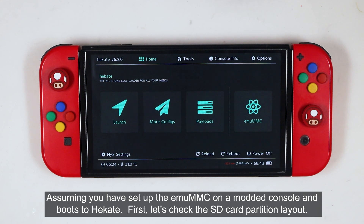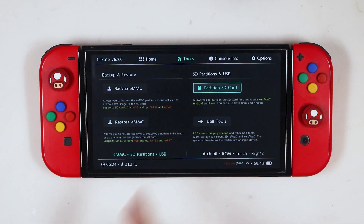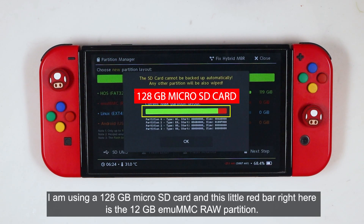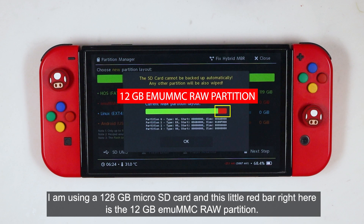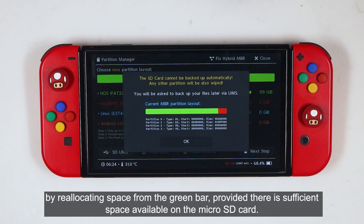Assuming you have set up the EmuMMC on a modded console and it boots to Hekate, first let's check the SD card partition layout. I'm using a 128GB microSD card, and this little red bar right here is the 12GB EmuMMC raw partition. The primary objective of this video is to increase the red bar's storage capacity by relocating space from the green bar, provided there is sufficient space available on the microSD card.